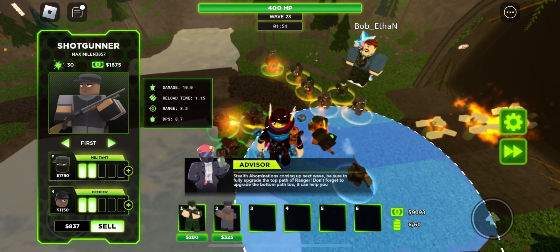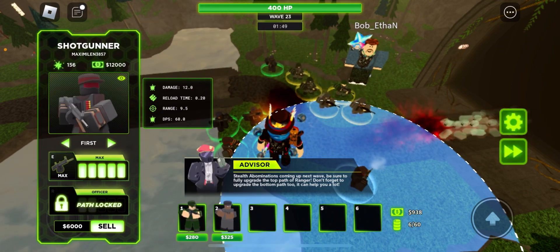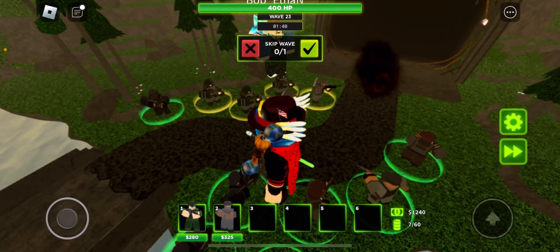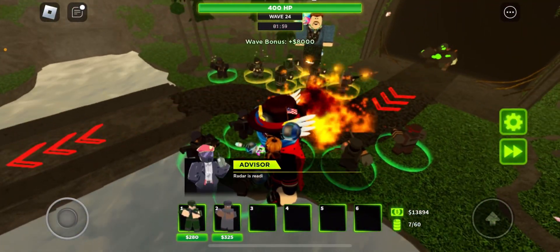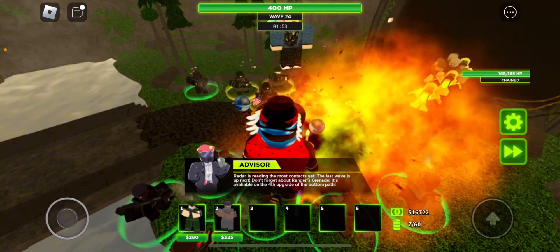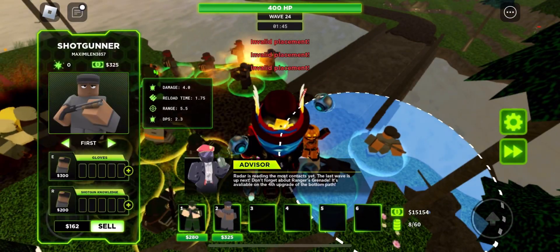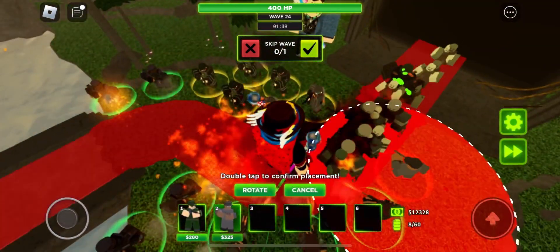I need more — wait, top path gets stealth. If I had that, I could just throw both grenades at once. I like the designs for the zombies in this game. I like the designs for the ranger. The radar is reading most of the context of the last wave. Oh, it's wave 25 — next wave is the final wave. Do you think we need more grenades? I don't know.